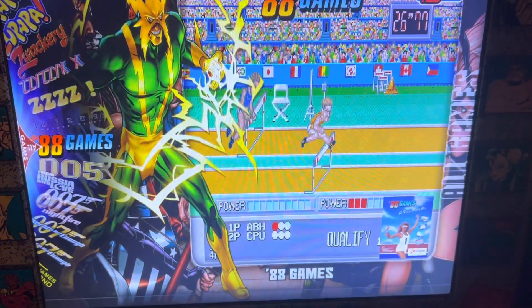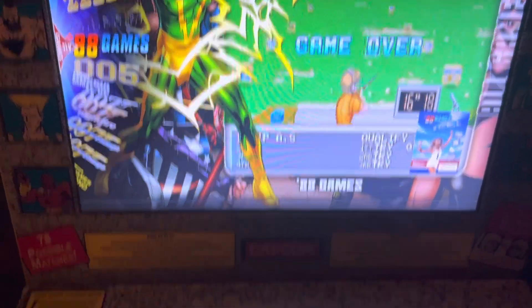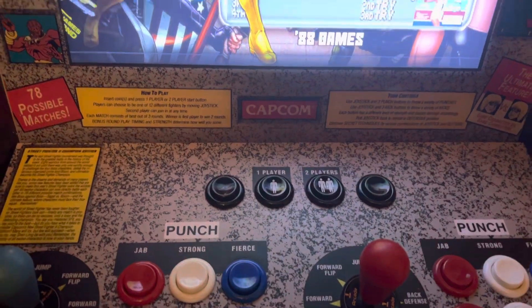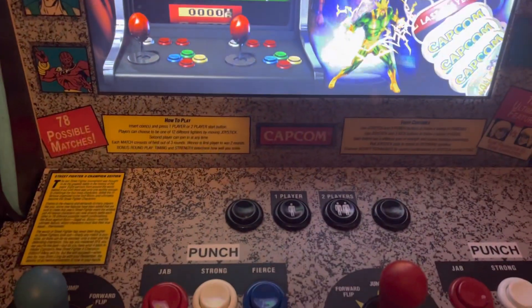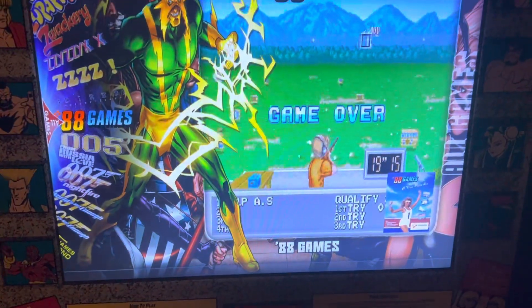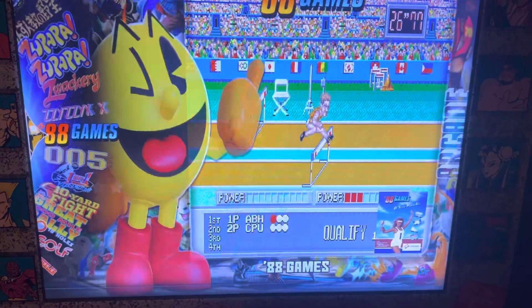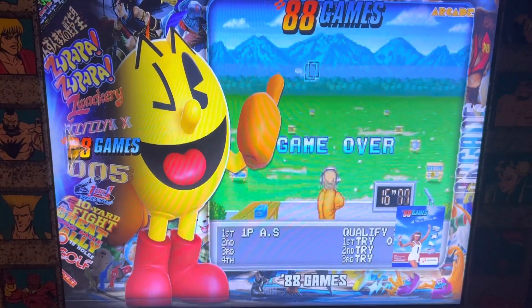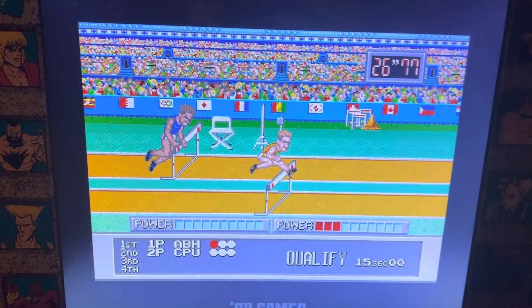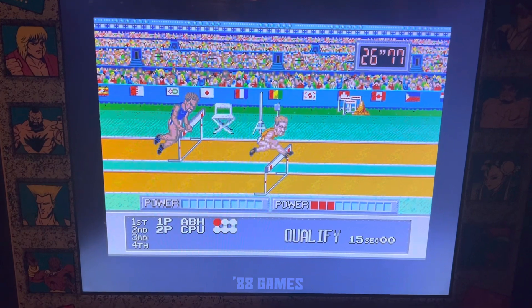So let's say you're on All Games and you want to choose a game — the A button will take you into that menu, and the B button will back you out. So again, your A button goes in, your B button goes out. If you want to launch a game, your A button is going to launch that game.